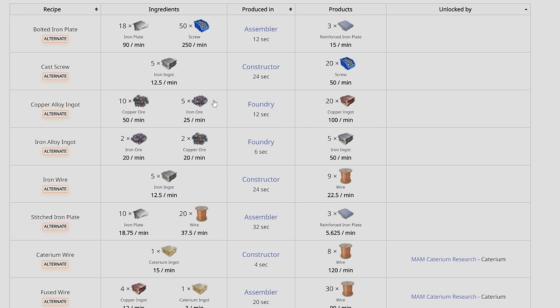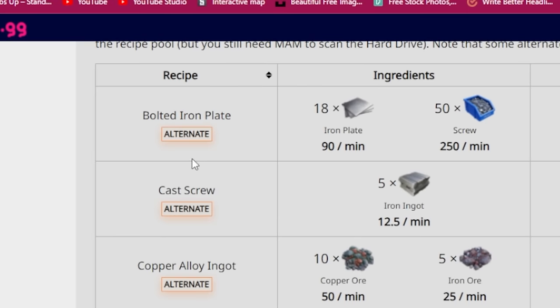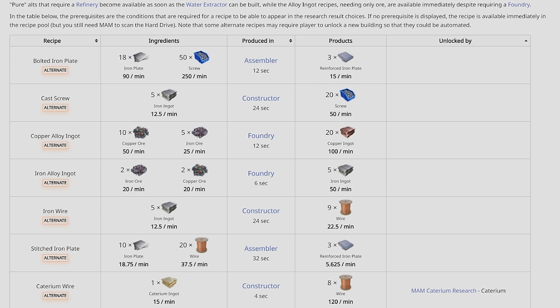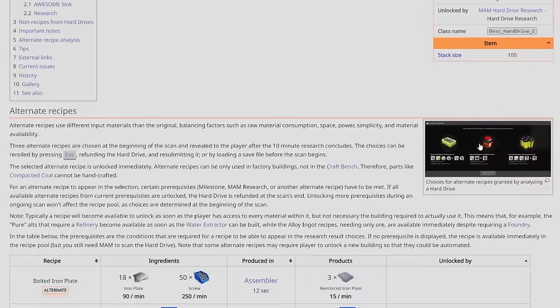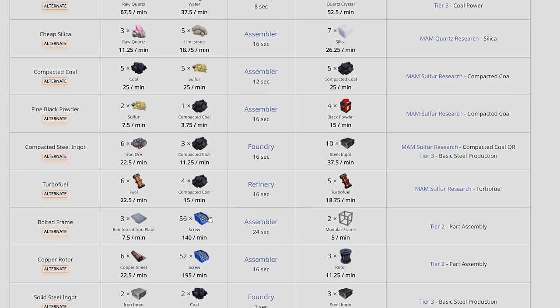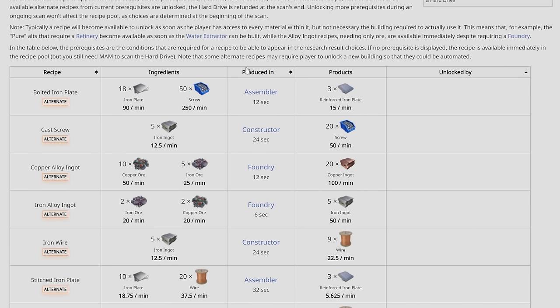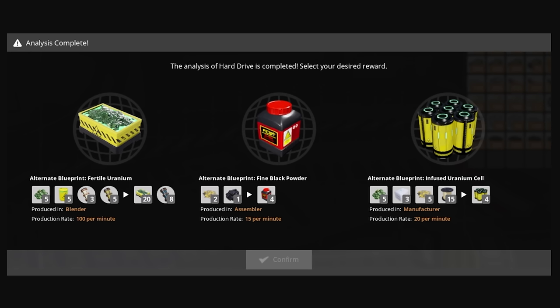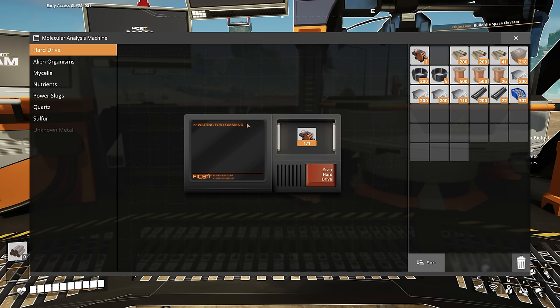This is why you'll want to make sure that you don't unlock things too quickly if you plan on using alternate recipes. In our case, we are going to be looking for the god tier of starter recipes — the cast screw. This recipe allows you to go straight from iron ingots into screws. There are six alternate recipes available at the beginning of the game, and since there are three options that will show up, that gives us a 50% chance of getting our cast screws. If we had researched the part assembly in tier 2, you would have had two extra alternate recipes in the pool, which would drop the cast screw chance from 50% to around 37%. Once you start the hard drive research, the alternate recipes have already been picked — they are only generated once you start the scan.